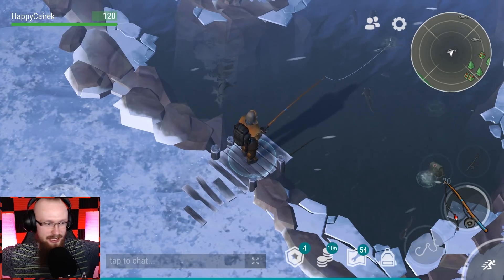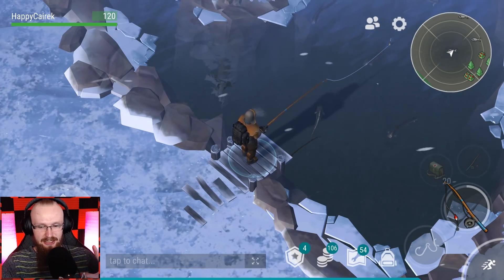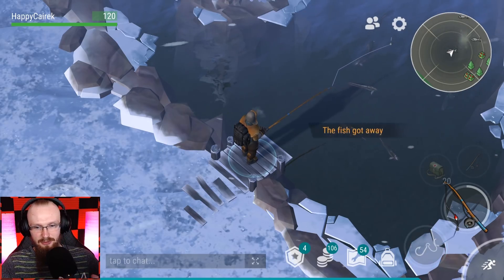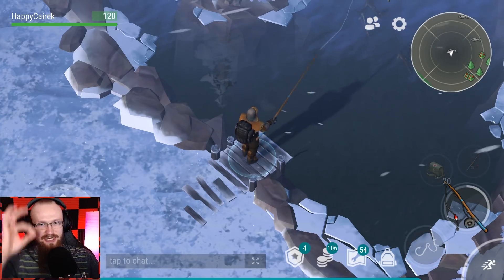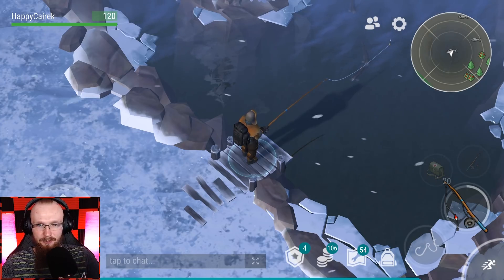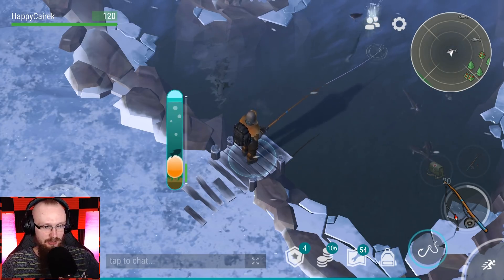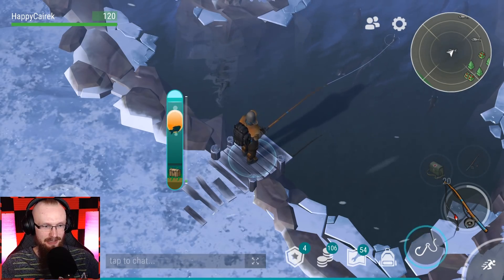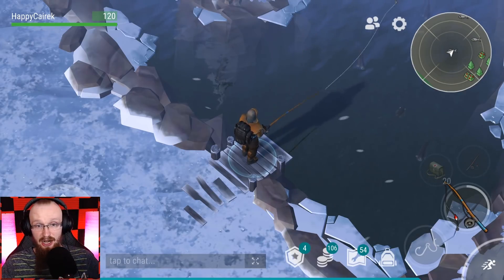You just throw in your rod and wait until you get that sound cue. As you saw, there's a yellow bubble and you have to move it up and down according to where the fish is — that's how you catch them. The fish just got away; it's like being a professional fisherman. I'm also gonna talk about the chest mechanic a little bit.